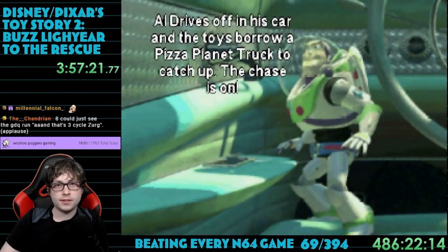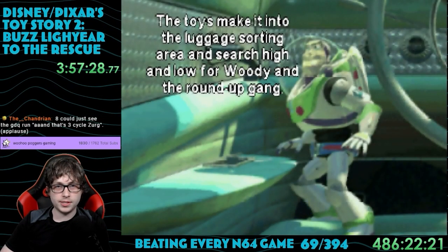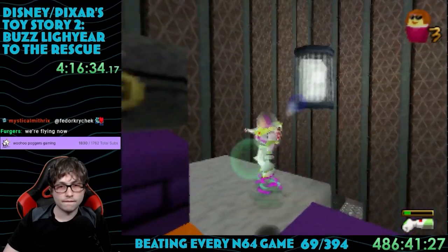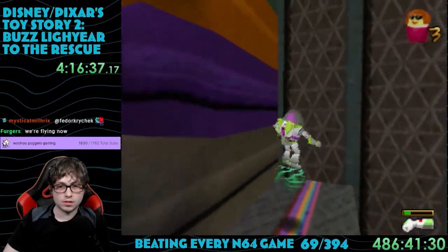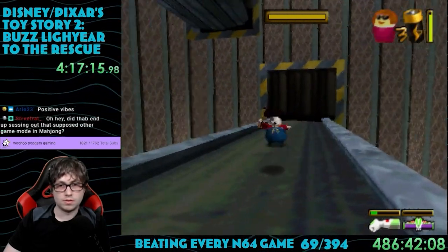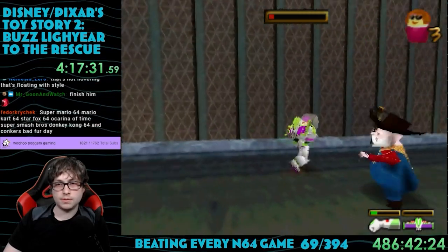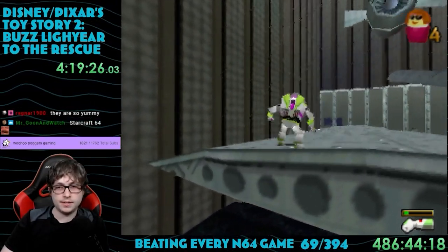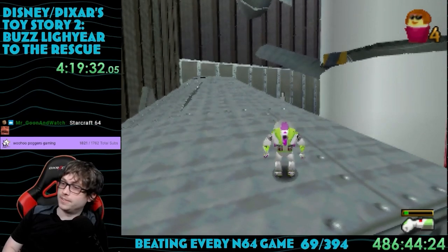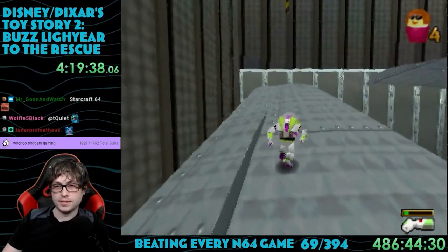Al drives towards the airport, and Buzz and the gang steal a Pizza Planet truck to chase him. They find themselves in the luggage sorting area looking for Woody. This level has a ton of conveyors and suitcases. We get Buzz's final power-up here: the hover boots. They let him jump much higher, which is great when there's not a grappling hook spot available. Using these, I was able to climb up to the boss of this level, the Prospector — kind of weird, because I imagined he would be the final boss. There was a room with a plane under construction where you had to use the wings as a seesaw platform, which just felt really weird and involved a lot of waiting.